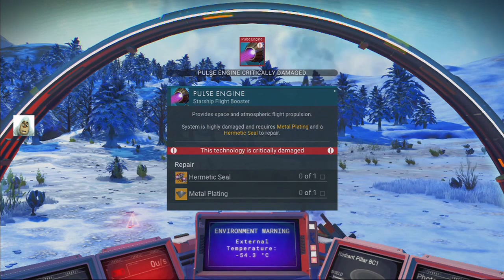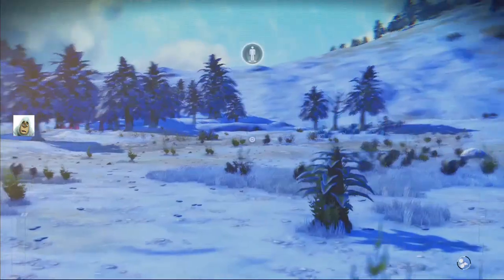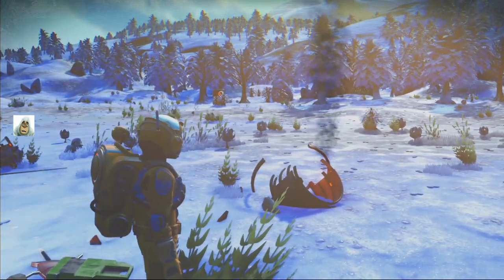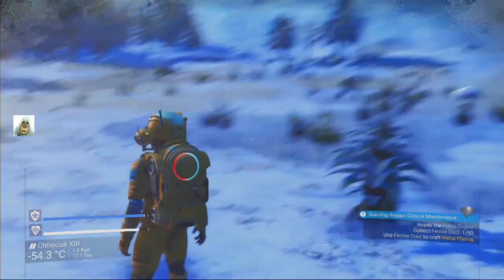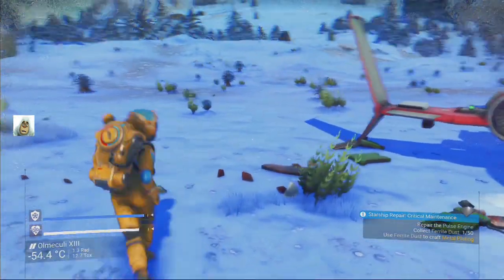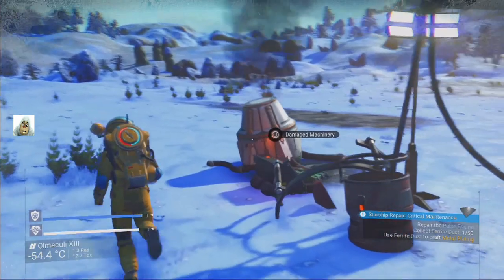Pulse engine - so we need a hermetic seal and a metal plating. Don't need a lot then. Let's restore - we've got a save point! 35 nanites, we get nanites for upload now, not money. I'm going to be poor in no time - well, I am poor, I've got no money anyway.